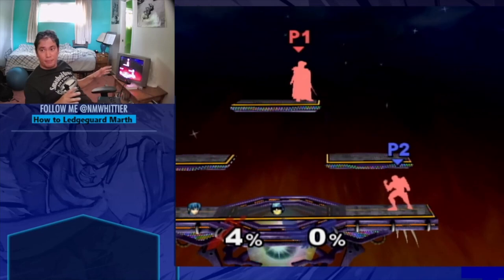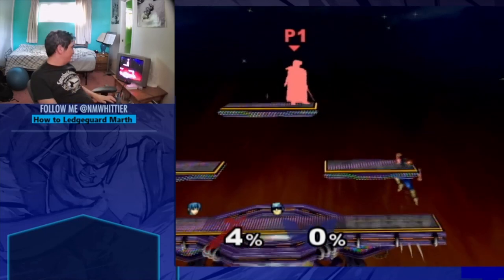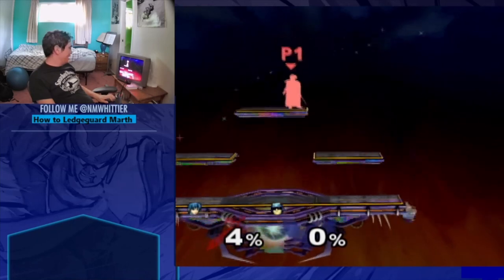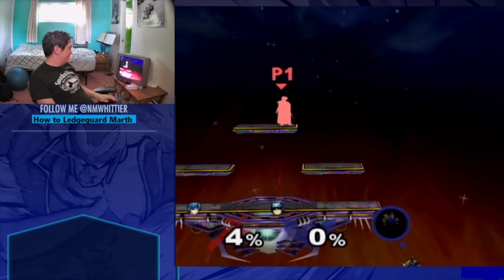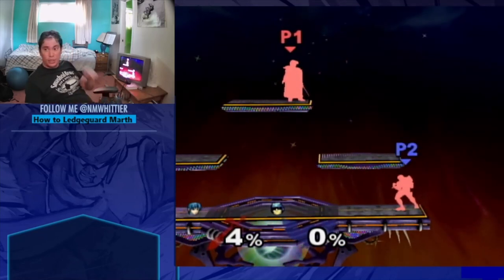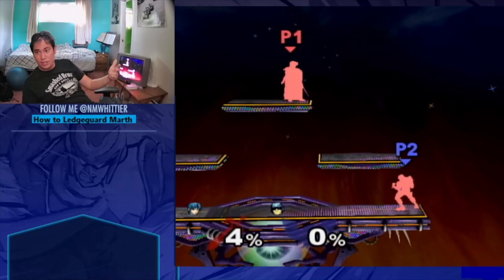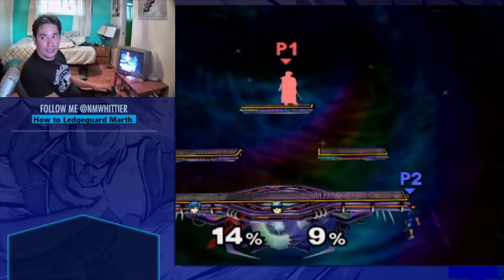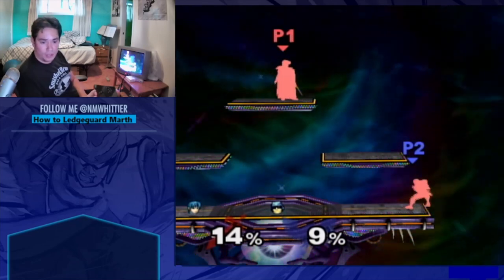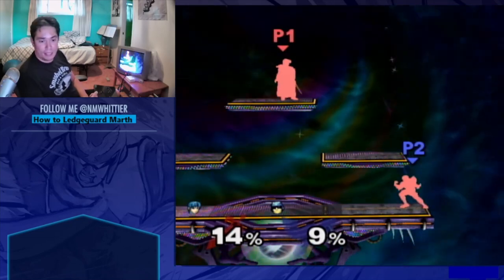Now we're going to talk about intercepting Marth's recovery. Falcon has several ways to intercept Marth's recovery. First and foremost, once in a while they'll side B below or near the ledge and you can actually just drop and back air them — which looks pretty hard but it's not. If you're really perfect you can even get back on stage too, which can make a difference. In addition to ledge drop back air, there's also ledge drop up air — I don't find that quite as useful personally, as the hitbox doesn't seem to cover Marth's angles quite as well. But it does hit a different area at a different timing so you should be able to do that just in case. Note that with ledge drop up air you cannot up B back on stage, whereas with back air you can — it has one more frame of end lag.